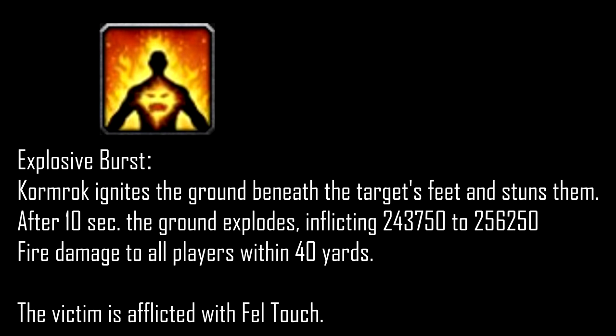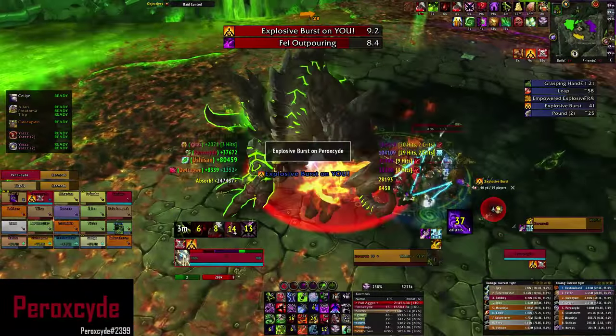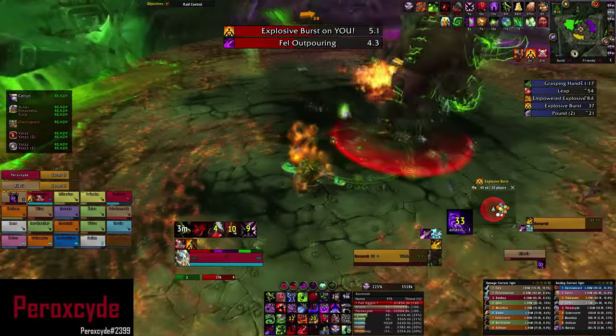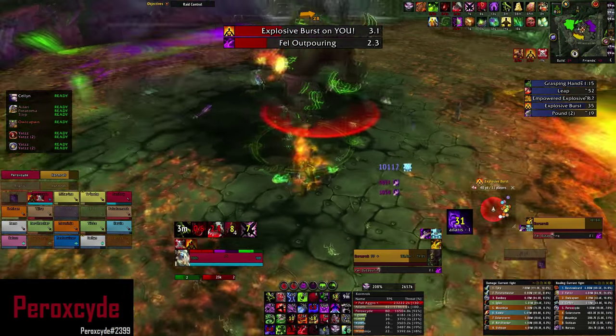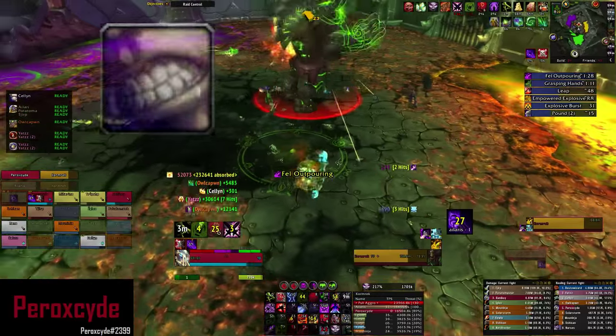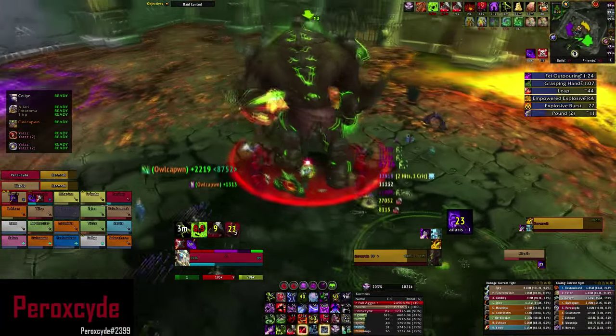If he leaps into the orange one, he gains an ability called Explosive Burst. He ignites the tank that's currently tanking and stuns for 10 seconds. You're unable to do anything during this time, so make sure you position away from the raid. Also, call for external cooldowns since you can't do any of your own stuff. After 10 seconds, it detonates Explosive Burst and inflicts fire damage to all players within 40 yards from you.